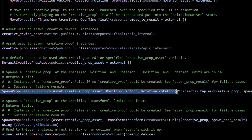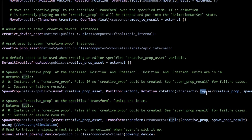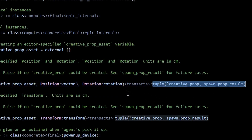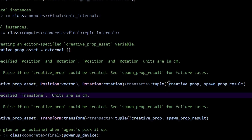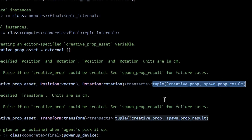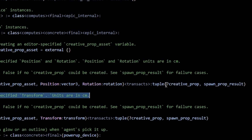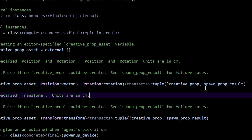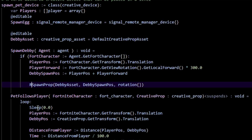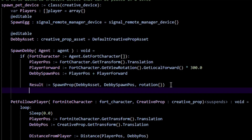Looking at 'SpawnProp' in the digest, what we really care about is the return type after the colon. It returns a tuple — a container, just like an array. Inside the tuple we have a creative prop and a spawn result. Indexing the tuple: index 0 gives us the creative prop, index 1 gives the spawn prop result. We only care about the creative prop.